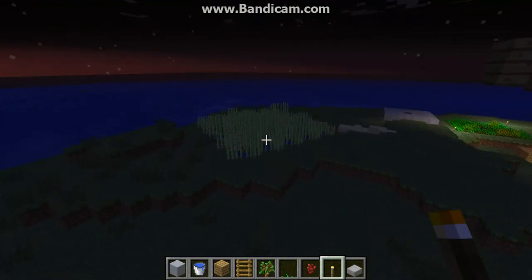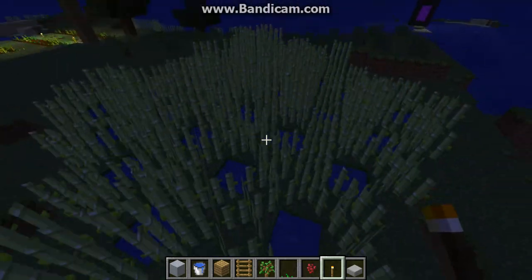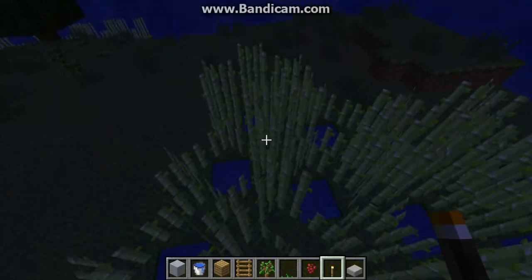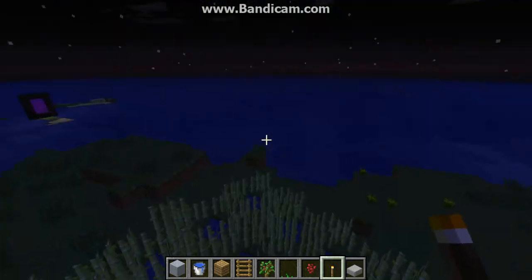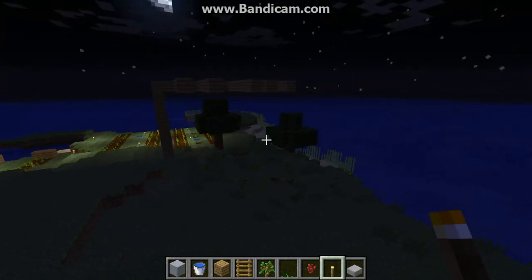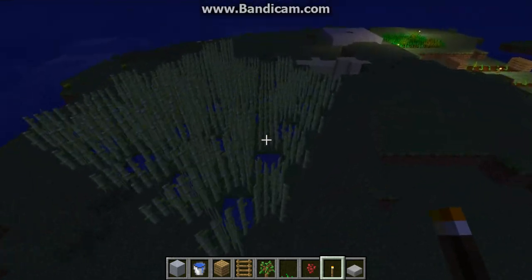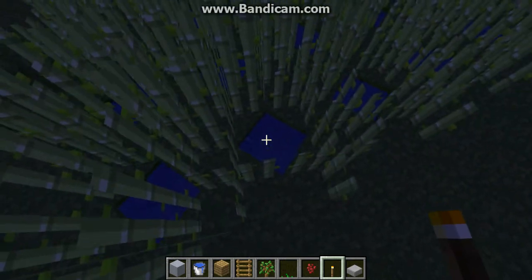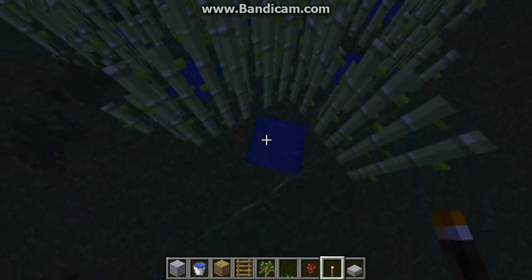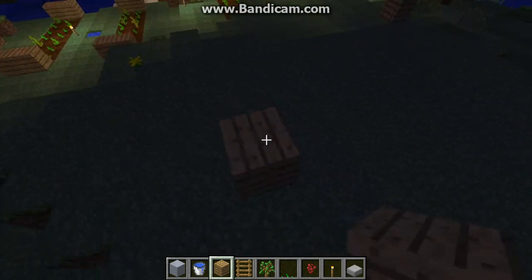Over here we have a much more compact version of reed farming. You can farm it very quickly this way with very little space. This small area of sugar cane is equivalent to that whole strip of farm on the coast. The trick with this is getting the water block spacing right, because sugar cane is fertilized only if it is directly next to water blocks — not even diagonally adjacent — so you must put water blocks in a specific pattern.